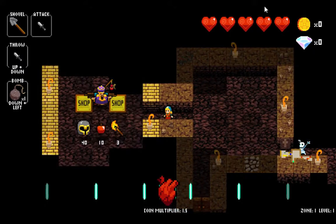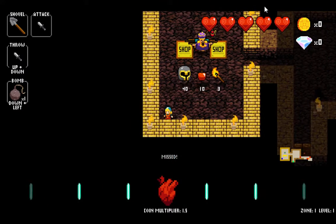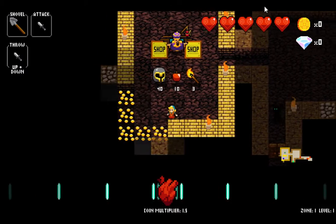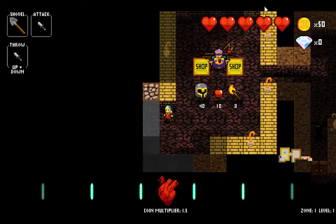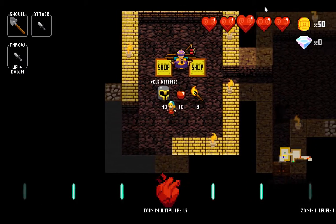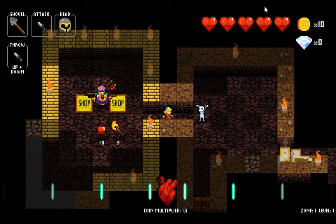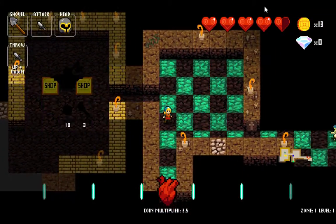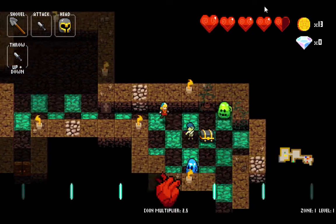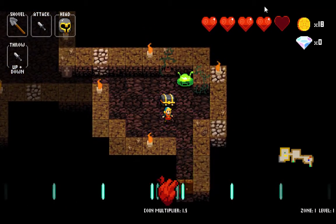Basically, it's a roguelike where you have to play on the beat. You can only move during the beat, so you'll see the little heartbeat thing at the bottom which determines when you can move. The enemies move on the beat as well, and they have specific patterns, which I don't remember — or how much they hurt for.